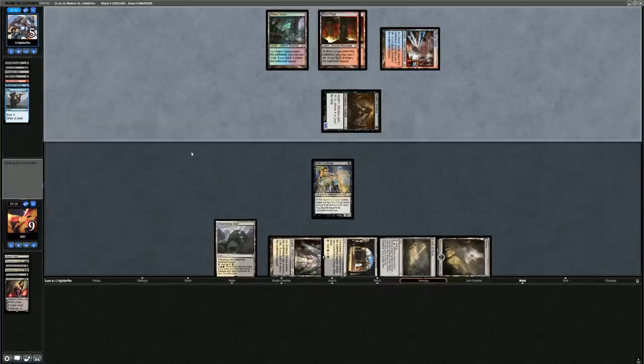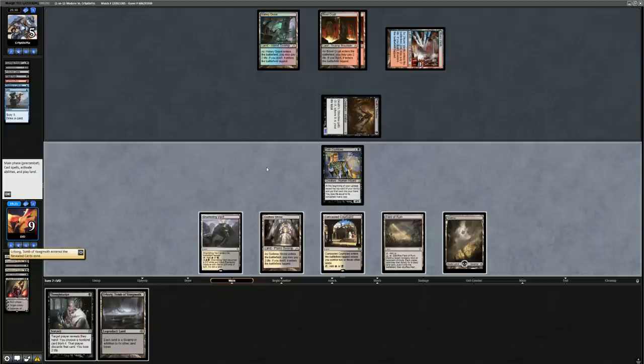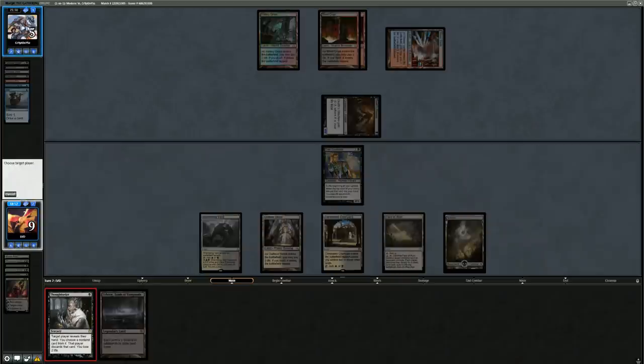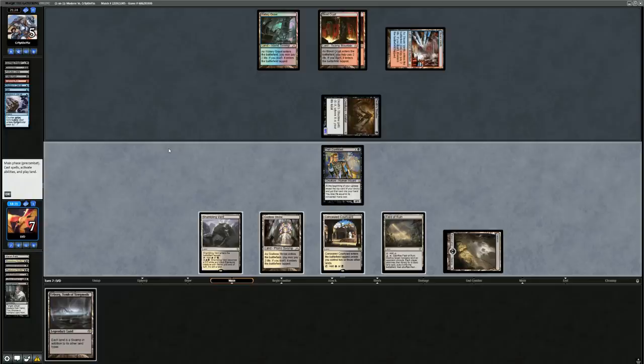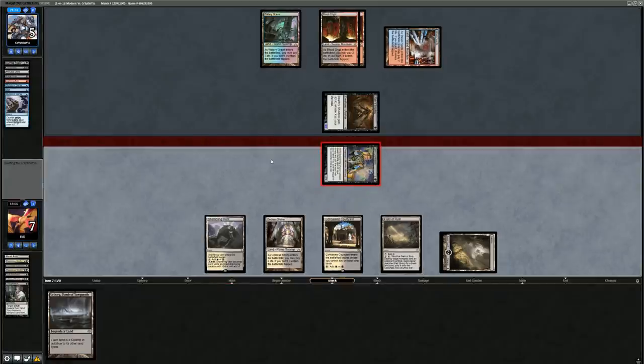We can chump-block Death Shadow with Spirit tokens. We don't want to let them cycle Street Wraith to grow Death Shadow, but Lingering Souls is a great tool. I flash back Lingering Souls before anything else — but opponent did pick up Stubborn Denial and counters it. I play Dark Confidant and chump with a Spirit token, hoping the extra cards from Confidant get us there. Opponent casts Opt, attacks — I'll chump. Dark Confidant reveals Urborg and Thoughtseize as draws.